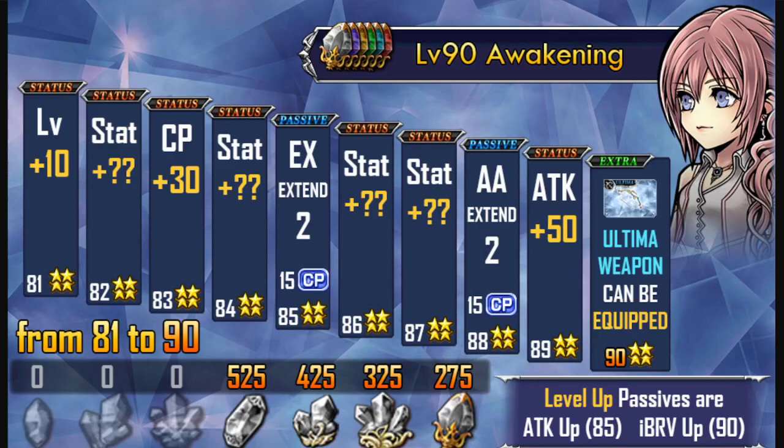Welcome back to another Opera Omnia video where we're going to be talking about the Crystal Level 90 Awakenings. There have been many questions already being asked in the comments section asking: what is it? What is C90? What is it about it that makes it so special that a lot of players are excited about? We're going to be using this infographic done by Rem over at DissidiaDB, who gave me permission to use it in this video to help explain what makes C90 so special.